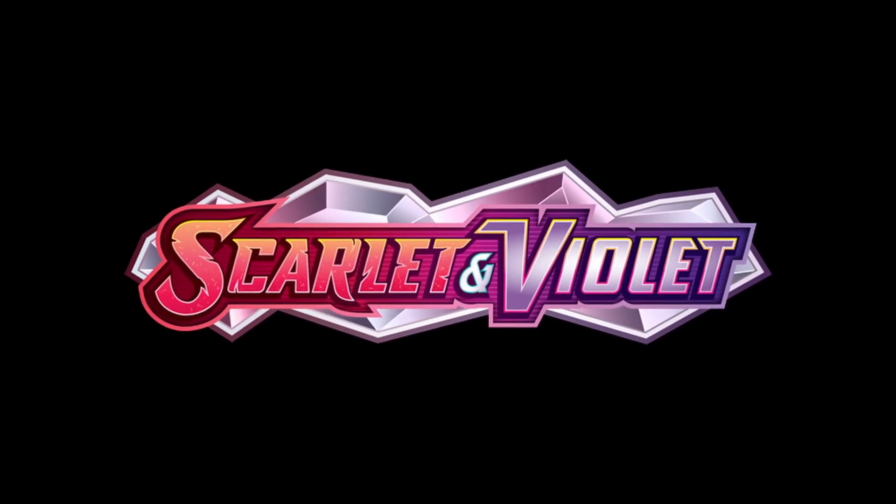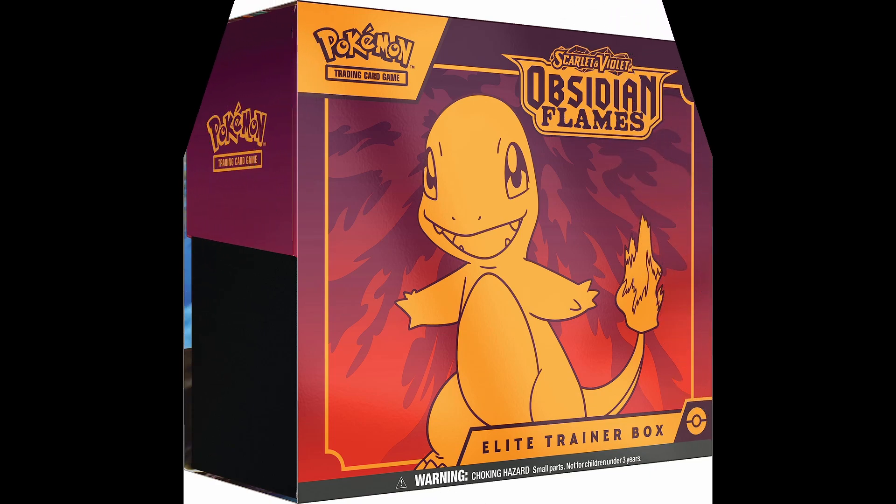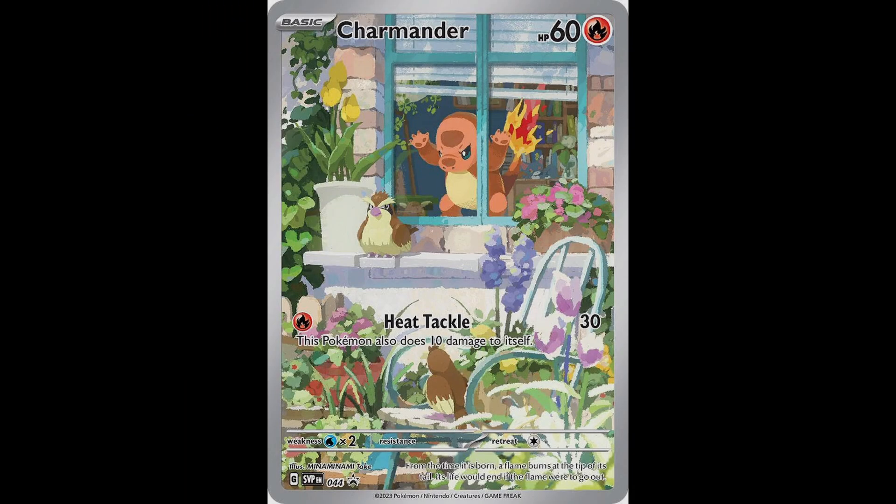At the beginning of the Scarlet and Violet era, everything was chaos. People were upset, confused, and unsupportive of the new era of Pokemon cards ushered in by the Scarlet and Violet Pokemon card era. Throughout all the chaos, placed lovingly inside of the Elite Trainer Box for Obsidian Flames, stood an artwork of a Charmander — one that depicted the Pokemon looking outside of a window, angrily glaring at a Pidgey that resided outside of the home.